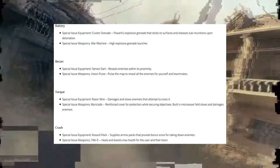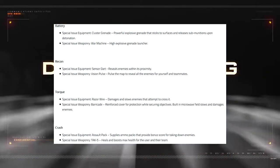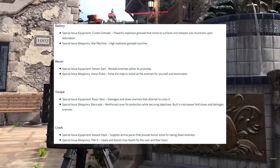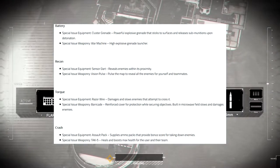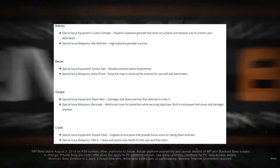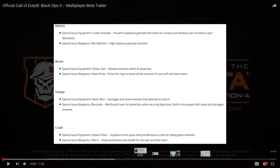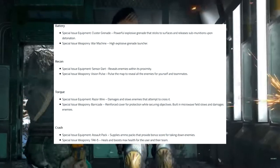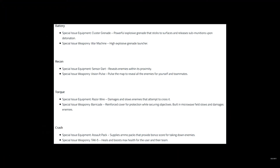Next up, we have Torque. Torque's special issue equipment is razor wire, which damages and slows enemies that attempt to cross it — kind of like a trip wire. That's going to slow people down, maybe stop them when they're running through a door and give you that extra time to get the kill. Special issue weaponry is a barricade — reinforced cover for protection while securing objectives, with a built-in microwave field that slows and damages enemies. That's going to be cool on a capture point or capping a flag. You put it down, kill the enemy in front of you, you're still protected, and you can keep running.